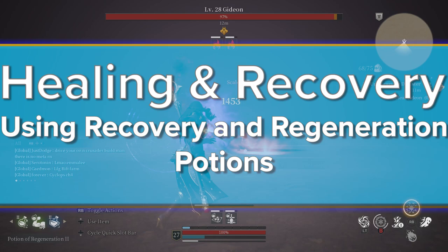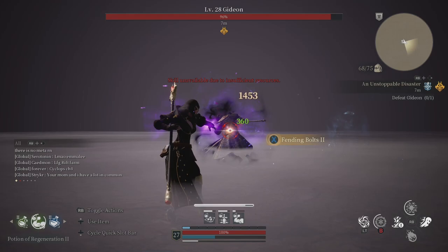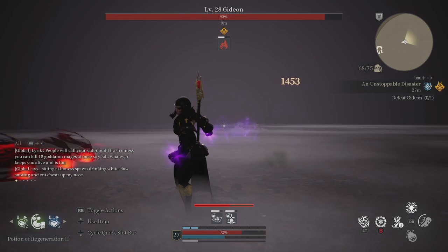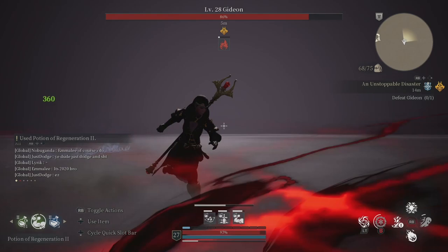Let's talk about healing and recovery. This may be the first time you're using Potions of Recovery along with Potions of Regeneration. Potions of Regeneration will heal you over a duration of time, and I tend to use one whenever I take damage. The potion will work long enough to shore up any additional healing I need should I take a subsequent hit. Meanwhile, I use Potions of Recovery for emergency or necessary healing to survive. Since these do not share a cooldown, having both will significantly improve your ability to heal on demand and make recovering from a mistake significantly easier.